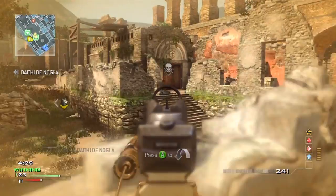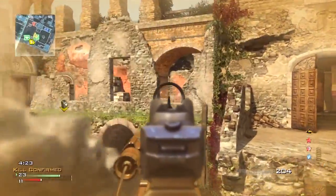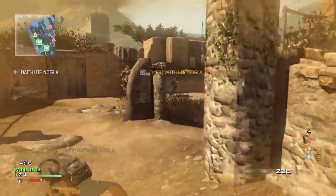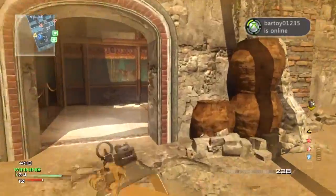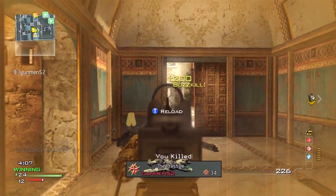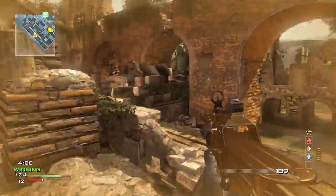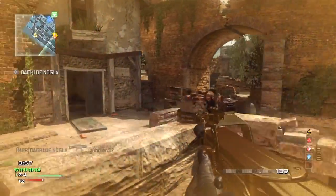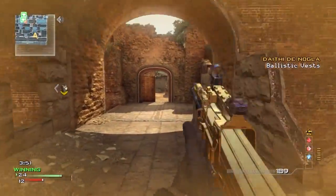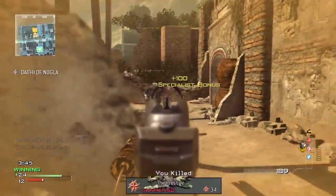I'm using Assassin and my teammate is using Recon — these two perks are incredible for 2v2. Assassin keeps you off the portable radar, which is huge because people in 2v2 really love to throw it down and play defensively, sitting in a building or a vantage point like that little hut. So Assassin keeping you off the portable radar is pretty much the most important thing. And my teammate is using Recon Pro, which I would definitely suggest.